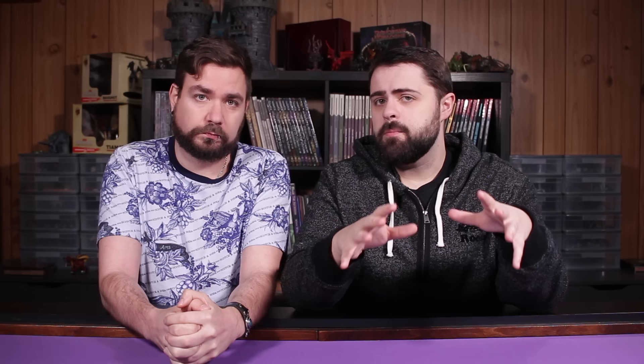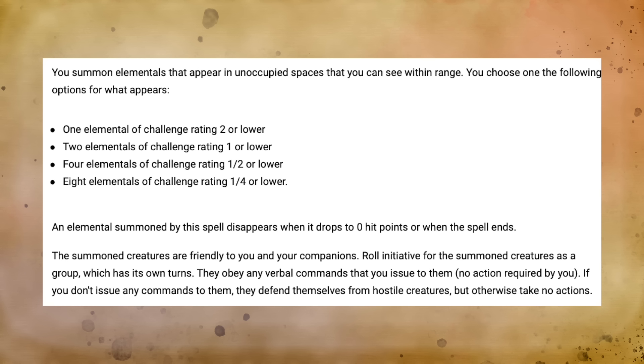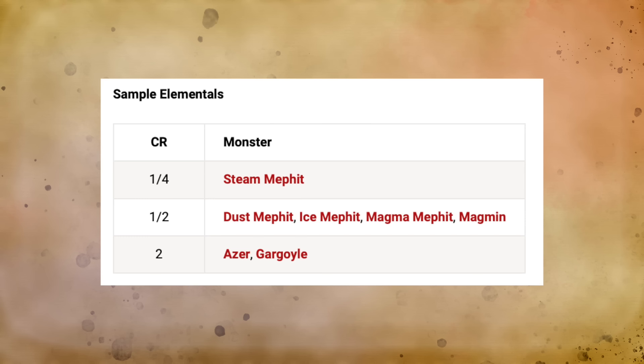We should also mention Conjure Minor Elemental, which is a fourth-level spell available to Druids and Wizards. This works very similarly to Conjure Woodland Beings and Conjure Animals, in that you're going to summon up a group of smaller Elementals like Azers, Gargoyles, or Mephits that you can control en masse. Of course, in this case you are taking one minute to cast it. So Conjure Minor Elemental would be awesome if it was one of those one-action cast time summoning spells, but it isn't. I think Druids and Wizards are probably going to go to their Demons and Woodland Beings respectively for their fourth-level spell slot rather than cast this spell. But Azers and Gargoyles are pretty powerful creatures and might be useful in some circumstances.